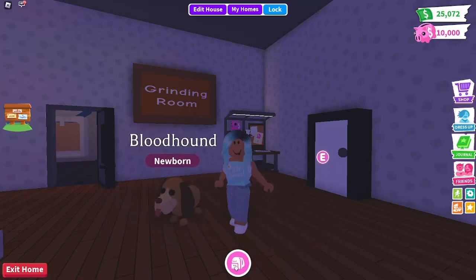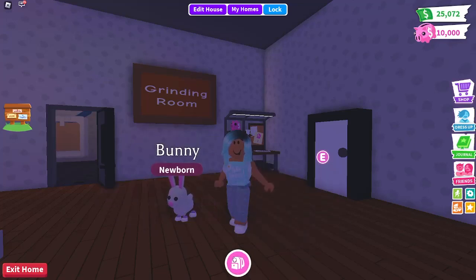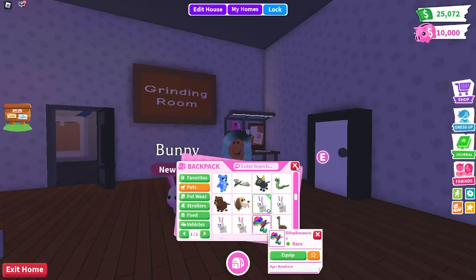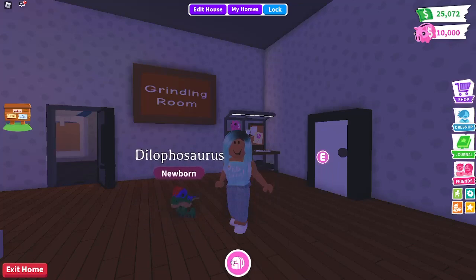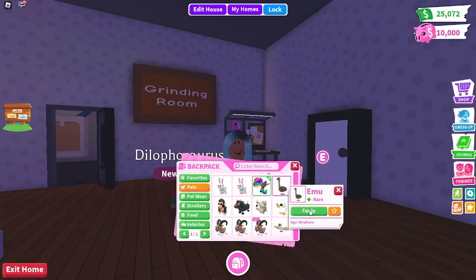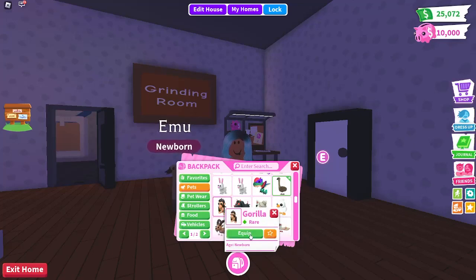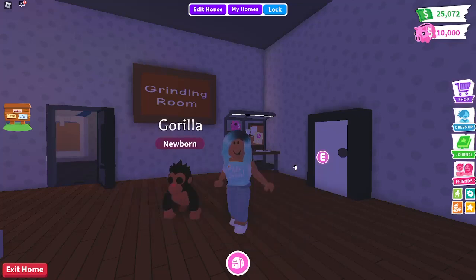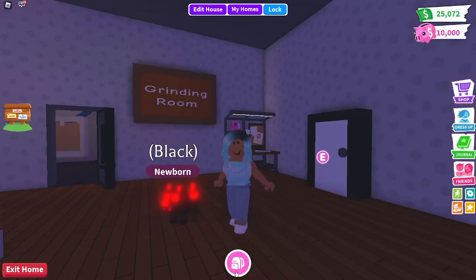The basilisk was from the last Halloween update. The beaver you can get in the retired egg. The bloodhound — I don't remember. Then I have four bunnies which you can now get in the retired egg. I have a dilophosaurus from the fossil egg. I have an emu from the Aussie egg. I have a gorilla from the gorilla update — not the monkey update.